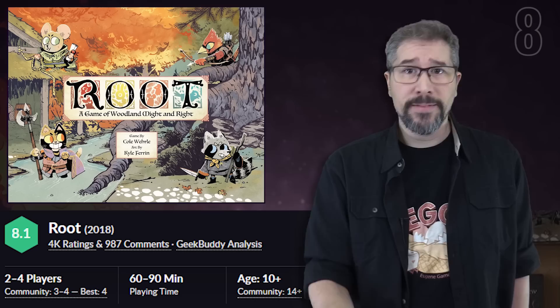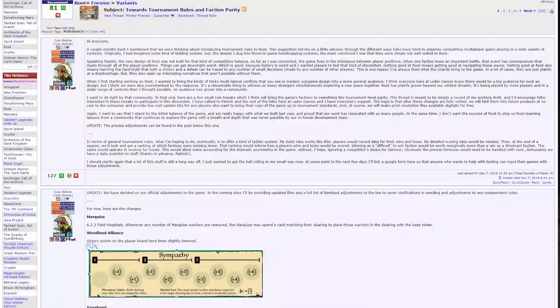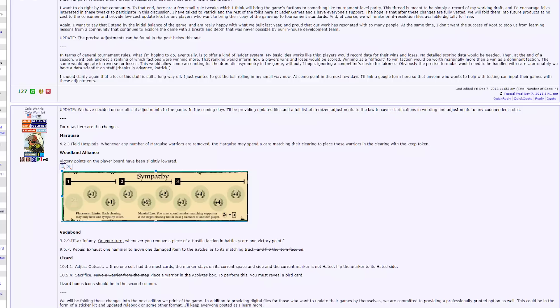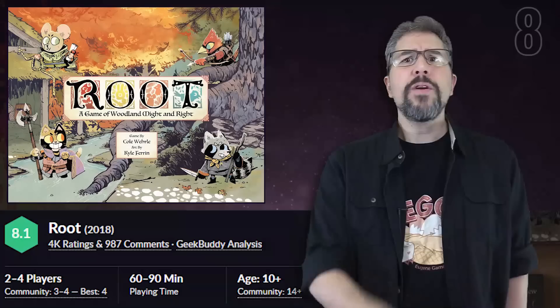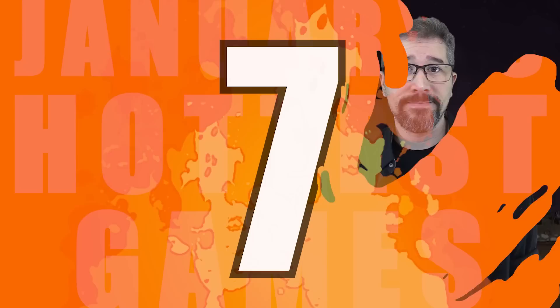When a game becomes as popular as Root has, the question of organized and tournament play inevitably arises. Root's designer, Cole Worrell, recently addressed his desire for and concerns about tournament rules in a recent post on the game's forums. As a result, he has developed a half dozen or so rules modifications geared towards tournament play which will be incorporated into future editions of the game, made available as print and play downloads, and also as a professionally printed upgrade kit. See this video's description for a link to the complete forum thread where all of it is being discussed.